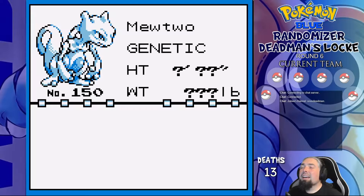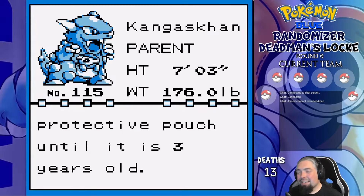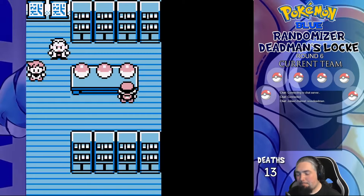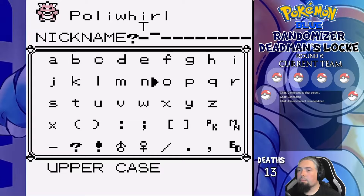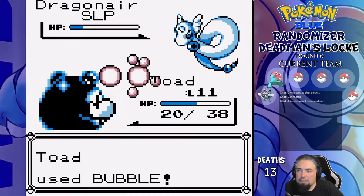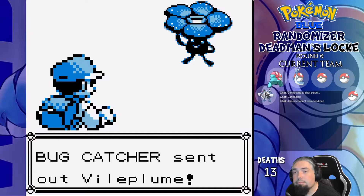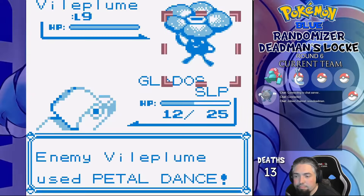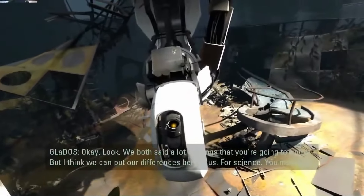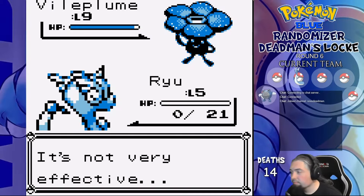Round 6 starters are Mewtwo, Poliwhirl, and Kangaskhan. I decide to take Poliwhirl cause we might need Mewtwo later somewhere, and our rival gets Kangaskhan. We name Poliwhirl Toad, and get a Porygon named Gladys on Route 1. Ryu comes back in the form of a Dragonair in Viridian Forest, but the level 9 trainer at the end of the forest has a Vileplume that Sleep Powders and Petal Dances to kill Gladys. Ryu can't Wrap-stall enough and also dies.